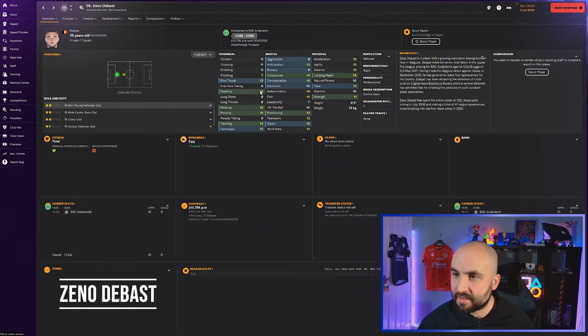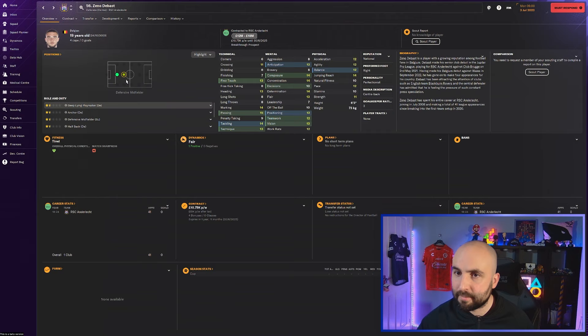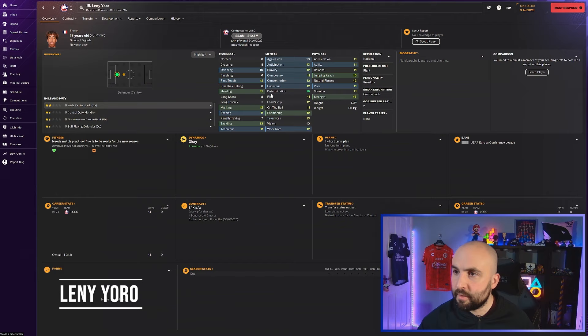Zeno Debast - 13 heading, 14 marking, really good passing and vision. You could probably redeploy him as a DLP with that 15 passing and 13 vision. Decisions could be a bit better, composure is good, first touch is good, good technique - probably push him up the pitch a little bit. As a ball-playing defender he works nicely. Six foot three, he's going to cost 12 to 18 million. One to watch out for in my Belgium builder nation.